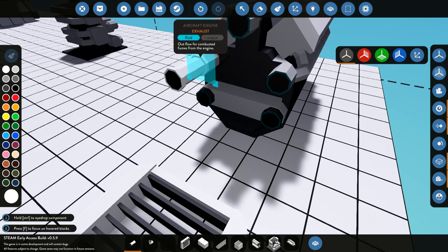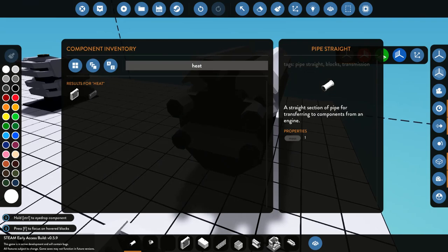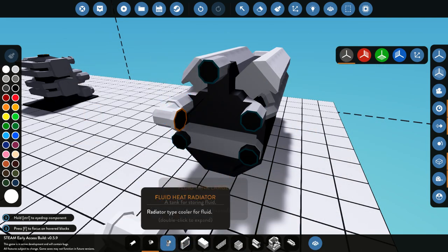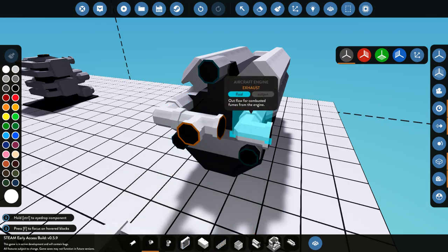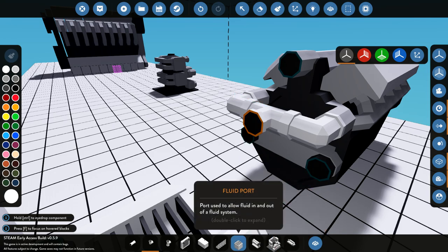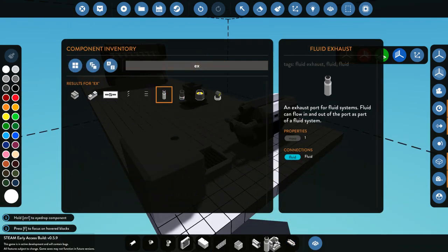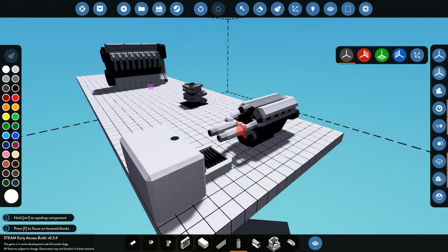We've got coolant, coolant, an exhaust right there, and an exhaust right here. One thing you can do with the exhausts is attach them both together — there's no reason not to. You just do this and this, and all your exhaust will come out of one point. If you're wondering how the exhaust works, you can put one of these exhaust pipe options on there. We'll go ahead and fix this together and put an exhaust on there.